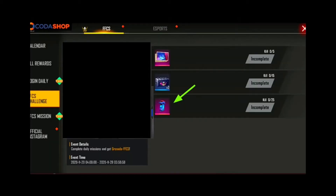This event is called FFCAS Challenge. In this event, we will see a banner, a pet crate, and a granite skin.